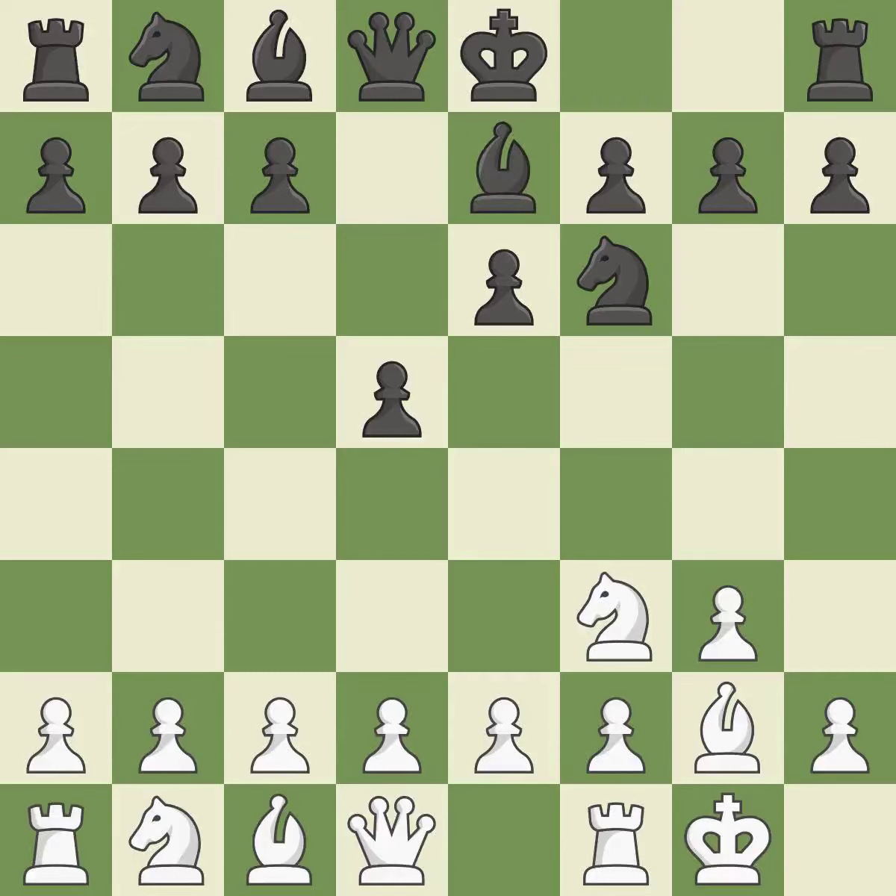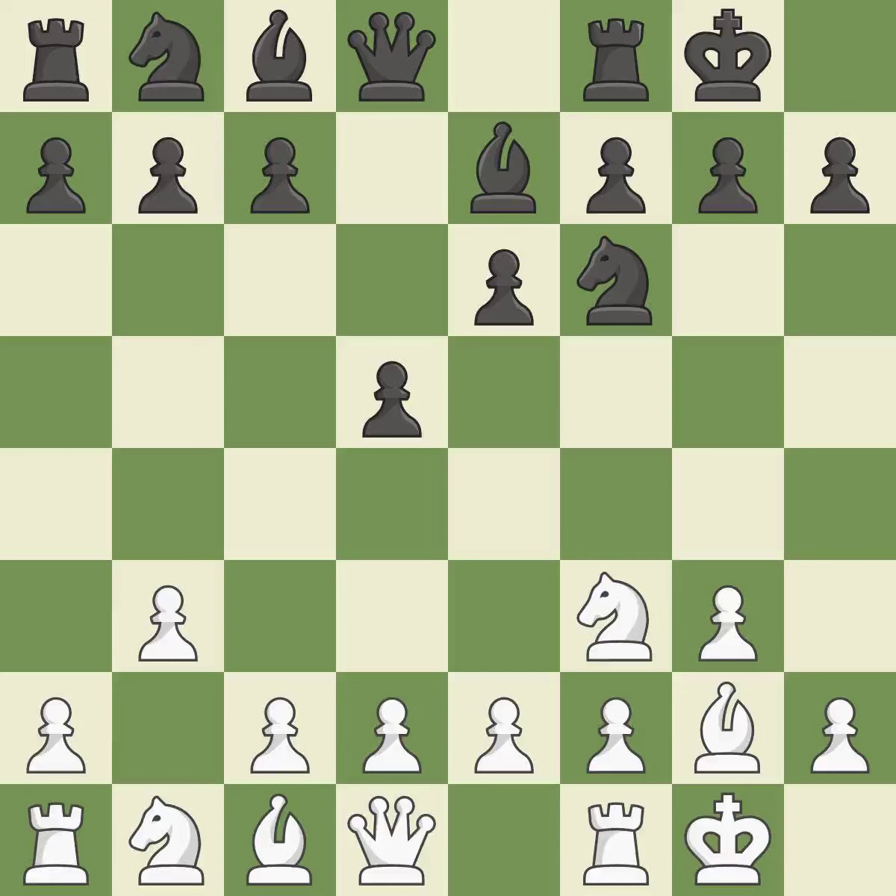By moving a bishop from its initial square, this activates it, giving the bishop greater scope. Castling gets the king to a safer square, out of the centre of the board, while also developing a rook. Castling to the same side of the board as the opponent avoids some of the attacking play associated with opposite-side castling. As a result, the bishop gains flexibility on the long diagonal.